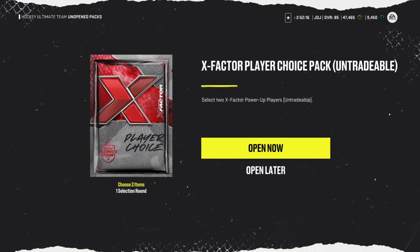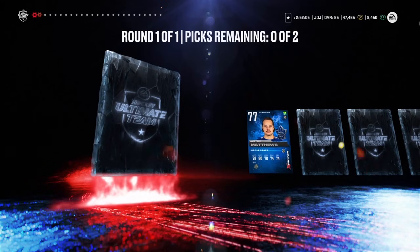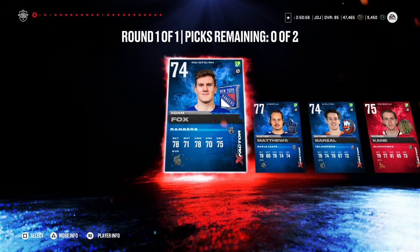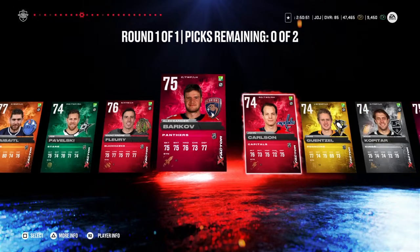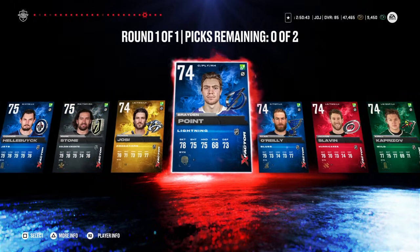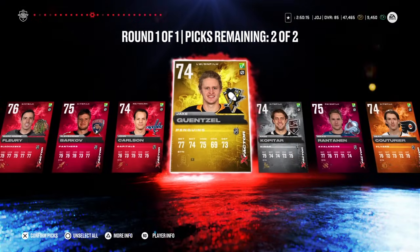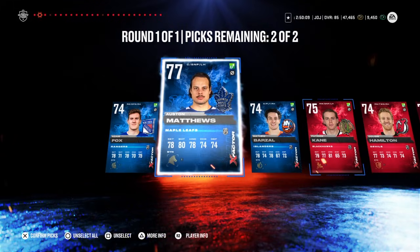Here's our X-Factor Player Choice Pack — we get to choose 2 out of 25. I'm going to skip through and show you guys everybody. Oh, Matthews — hello. Here's everybody in the X-Factor Pack: Adam Fox, Matthews, Barzal, Patty Kane, Dougie Hamilton, Huberto, Leon, Draisaitl, Fleury, Barkov, Carlson, Gensel — who I already have — Kopitar, Rantanen, Couturier, Pedersen, Kachuk, Marchand, Hellebuyck, Stone, Jossi, Point, O'Reilly, Slavin, and Kaprizov. I want to take Matthews. We're going to take Kane because I already have Kaner's base card. I have Gensel too that I could bump up. Couturier — just not worth it in my opinion. We're going to go Kaner and Matthews.